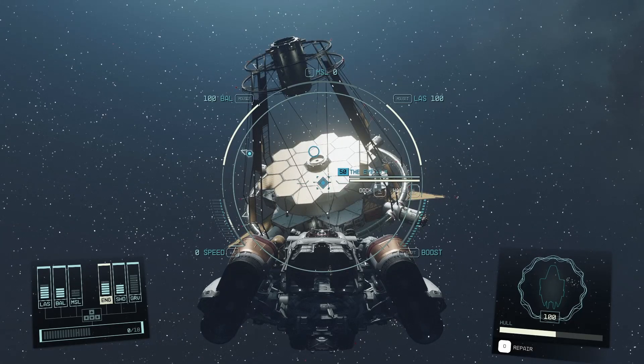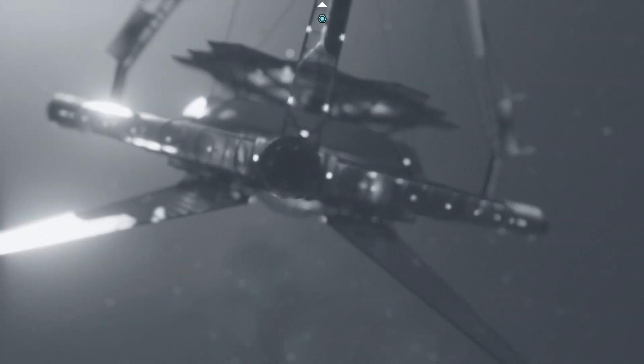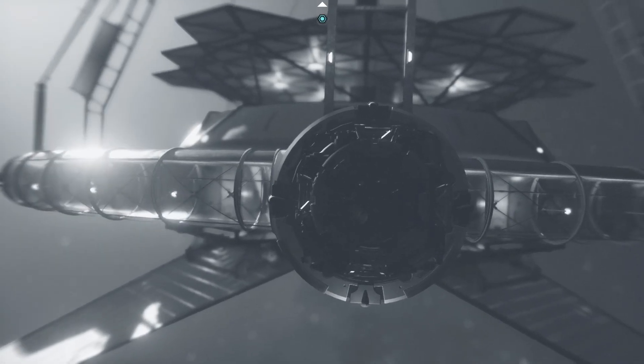Press A on Xbox to dock. Starfield's UI is absolutely fucked, and then you need to go through a docking animation.